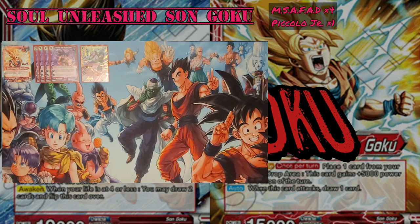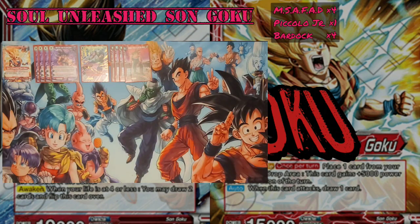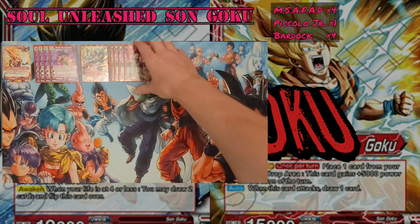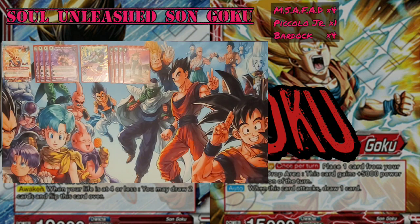We're playing 4 copies of Bardock, Pride of a Low-Class Warrior, because he is the self-awakener of the engine. When you swing with him, you can take a life, he gets an 11k boost, and if he deals damage — since your leader is a Red Saiyan — you get to search the top 7 cards of your deck for a 1-cost Bardock Screw. He does get to re-stand, but neither him nor the 1-drop you played can attack for the rest of that turn. Most of the time you're actually going to EX evolve into the 5-drop on top of him anyway.